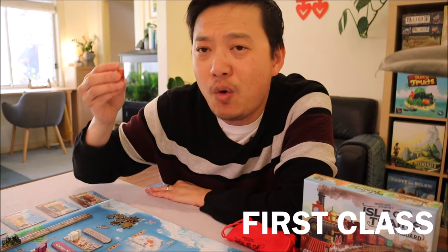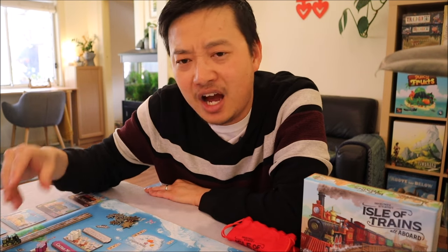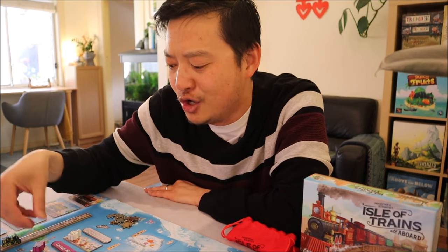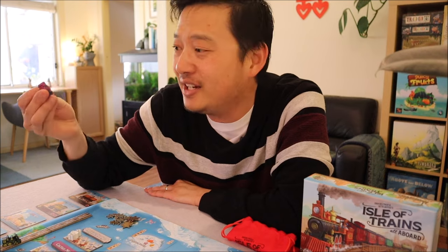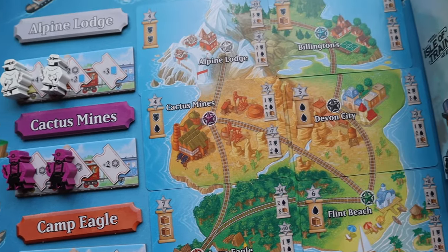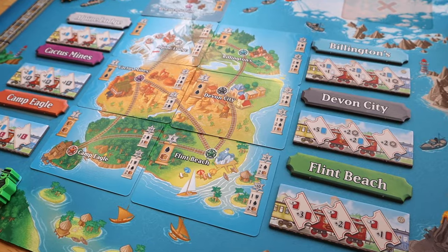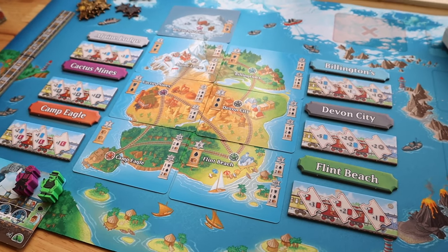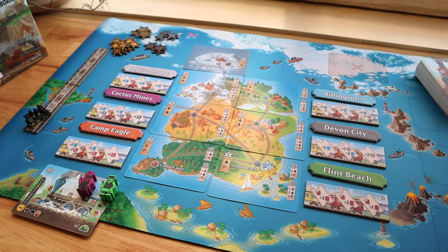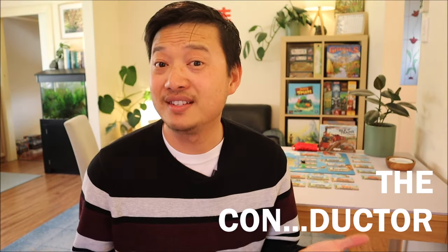The passengers in this game look really cool and are there to provide bonus effects. I mistakenly thought going in that it was all about delivering passengers to their locations, but actually the passengers are just the icing on top of the cake. You deliver goods, fulfill contracts, and deliver a passenger to get added bonus resources that propel your engine further. Passengers are almost like catalysts for giving you the extra things you need to keep powering your train along.